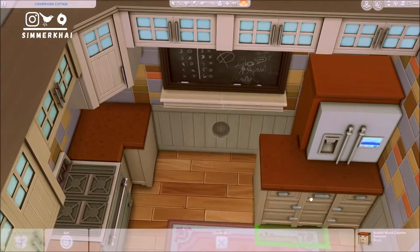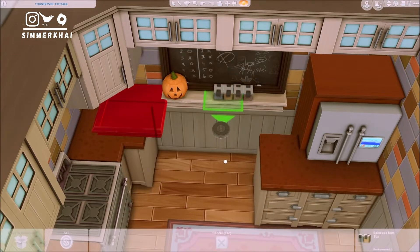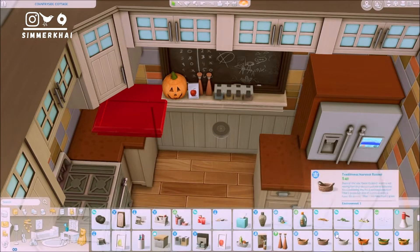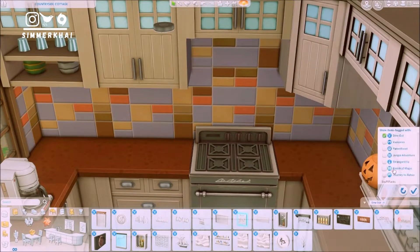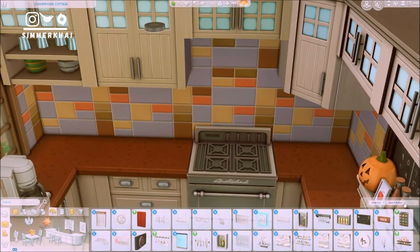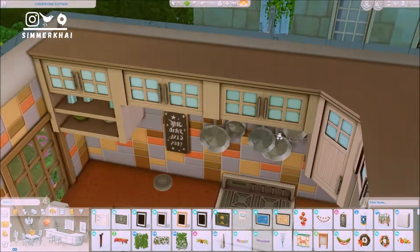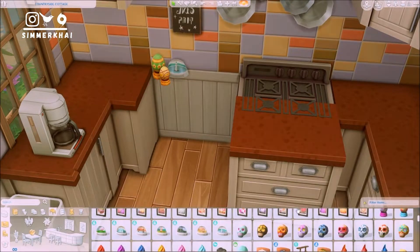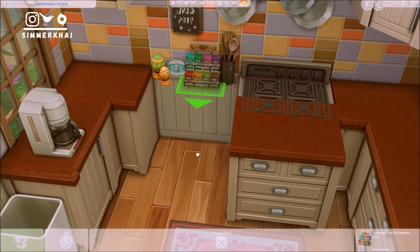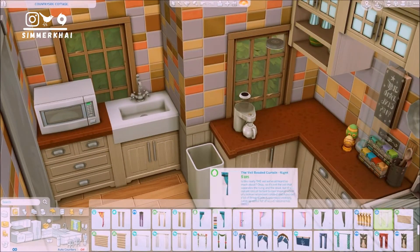Moving on to the interior — it consists of three bedrooms upstairs, belonging to a family of two parents and three children. Two of the children are twins, so I'll put a bunk bed in one of the rooms and a separate bed in another room for the kids. For the color scheme, I didn't really have one in mind — I just wanted to make sure everything was super cozy and family-like.